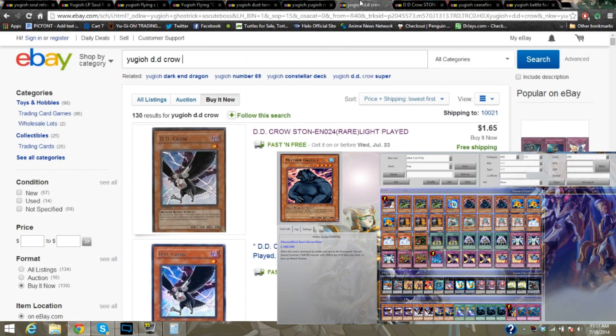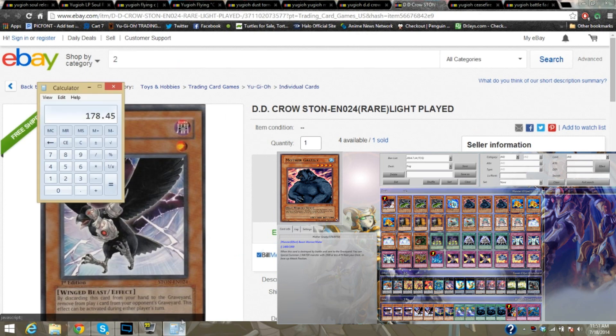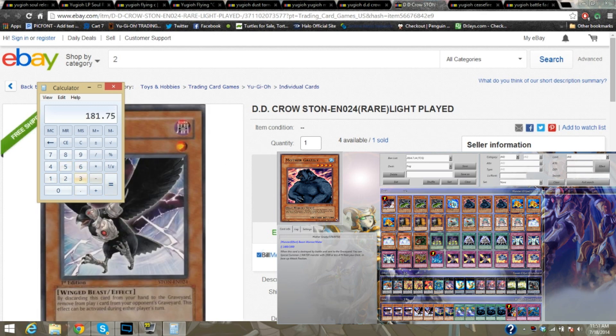And we are not done yet — which is the scary part. So we need them DD Crows, which you can get together at $1.65 apiece. And you know, it all sounds cheap until you basically add all this up when you're trying to build a fully coherent deck including a side. It's going to be $181.75.